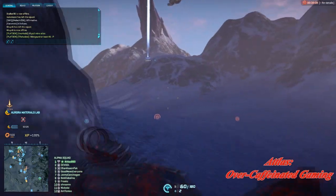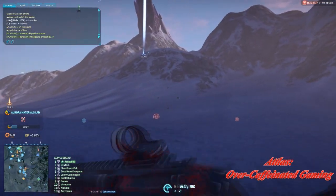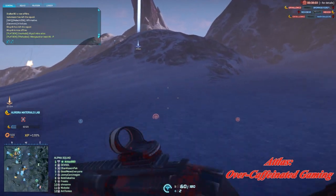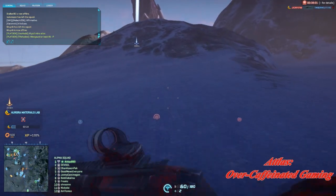Yes, that is the actual game font. So they finally let you lead the squad and you're ready to get your tactics on. You know what's important for tactics? Squad drops. You know how you get good squad drops? Good beacon placement.